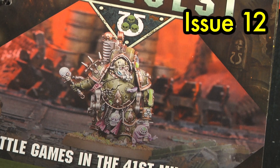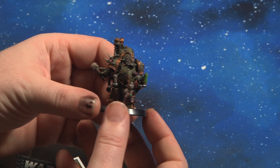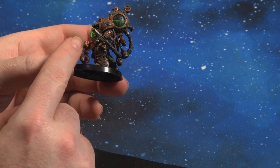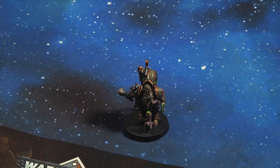Issue 12 comes with a Death Guard champion called a Foul Blightspawn. This was a miniature that was great fun and very interesting to paint because he comes with a tank on his back from which he spreads filth and pestilence all over the battlefield — akin to a flamethrower but he destroys the entire landscape. There's a nice little pipe with goo coming off the end, and there was a nice little bit of lore on this. Issue 12 is your Foul Blightspawn.